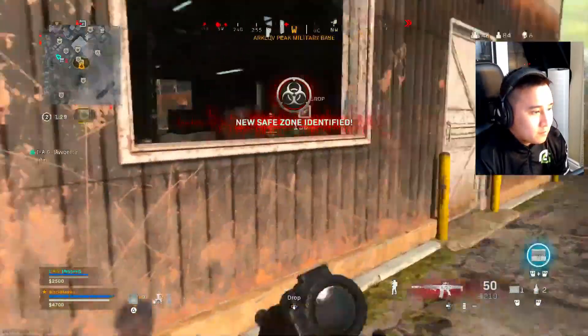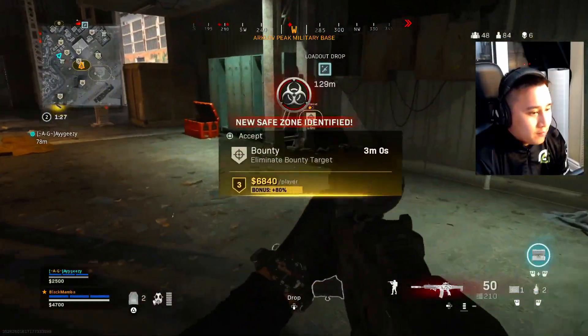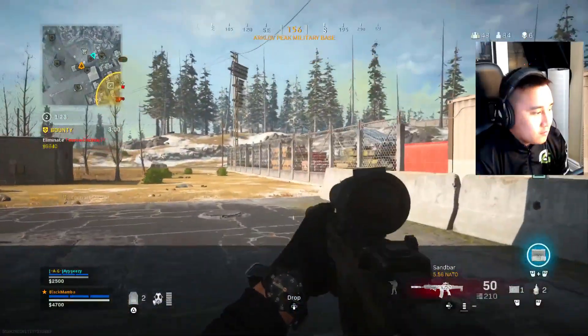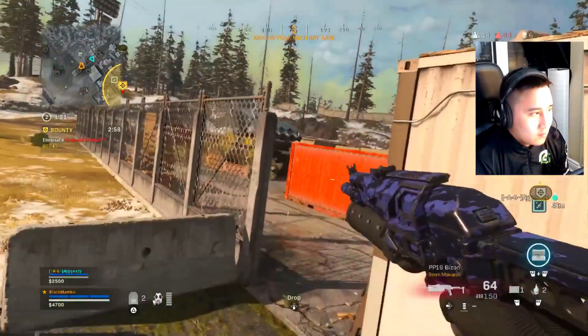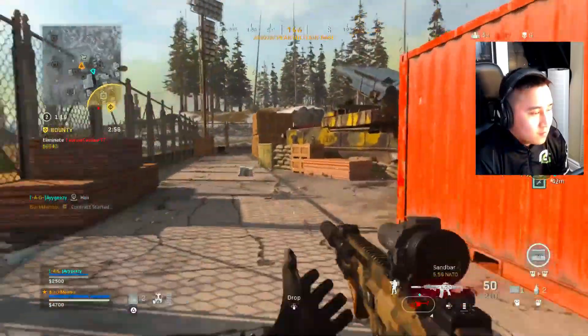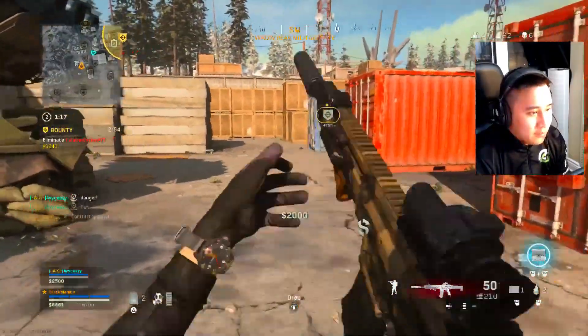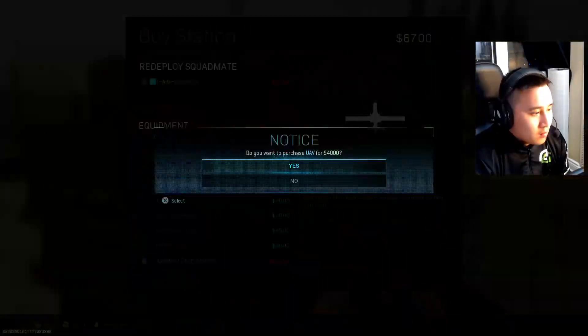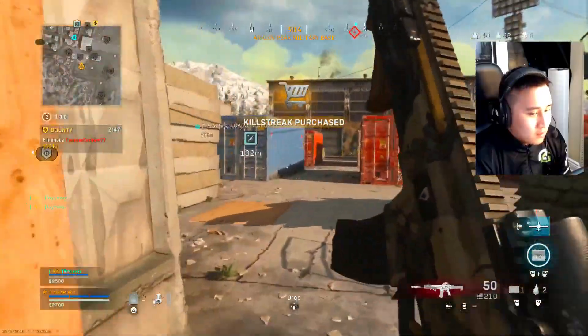Yeah. Hey, Jim, just grab his bounty. That guy — he's in the air, right? Is he in the chopper? Oh, I didn't want them to give me that bounty. I might be wrong though. Is he? Yeah. I got my goose.